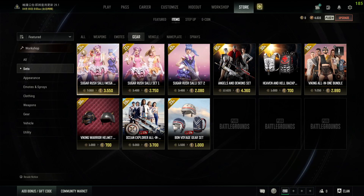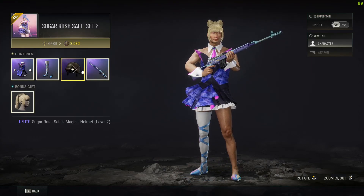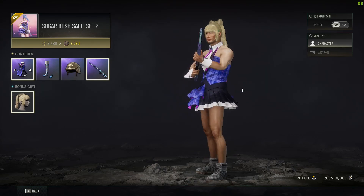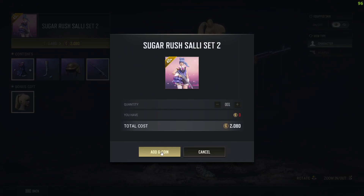Choose any one of the gear sets and you can buy it. To buy, click on the G icon right here, and right where it says Add Gcoin it will tell you to purchase. I don't have the Gcoin to purchase it, so that's why it's telling me to add Gcoin, but if you had it, it will say Purchase.